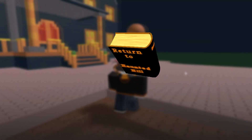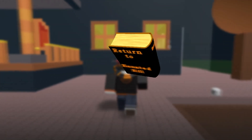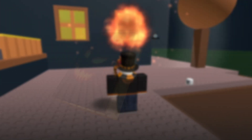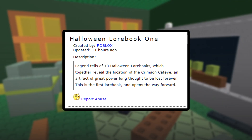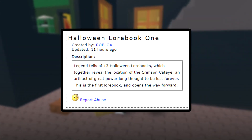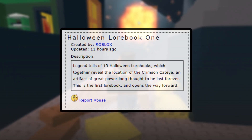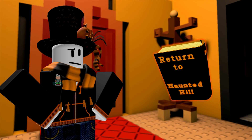However, it was clear that there was more to this item than what first meets the eye. The description of the book on the catalog page reads: "Legend tells of 13 Halloween lore books, which together reveal the location of the Crimson Cat-Eye, an artifact of great power longed for to be lost forever." Additionally, behind the book it read: "Return to Haunted Hill." What could this mean?